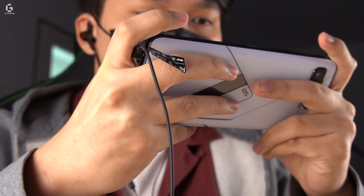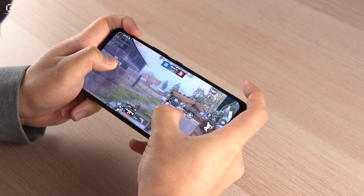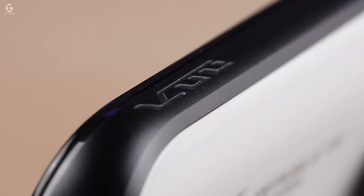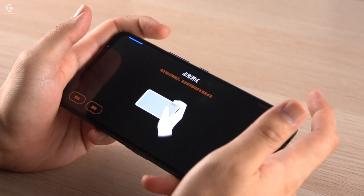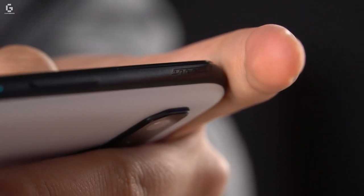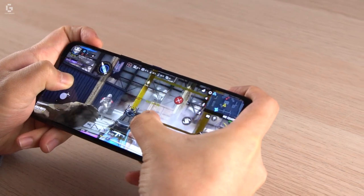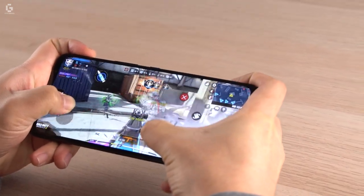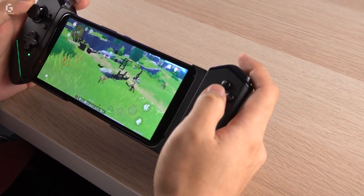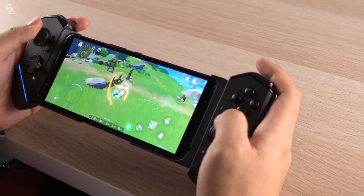There's also the Game Genie, which among other things is great for customizing your phone's air triggers. These are ultrasonic triggers on the top of the phone, letting you have more options that don't involve pressing on the phone's screen, meaning more space for you to enjoy your game's visuals. You'll also need to use the Game Genie if you plan to use the phone with the Kunai gamepad, since it lets you remap buttons for the best experience.